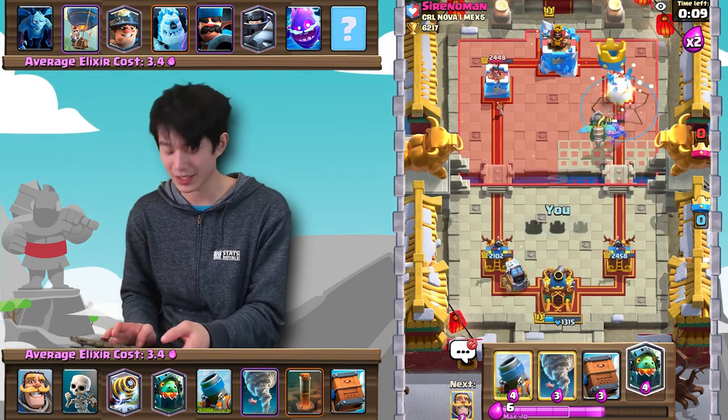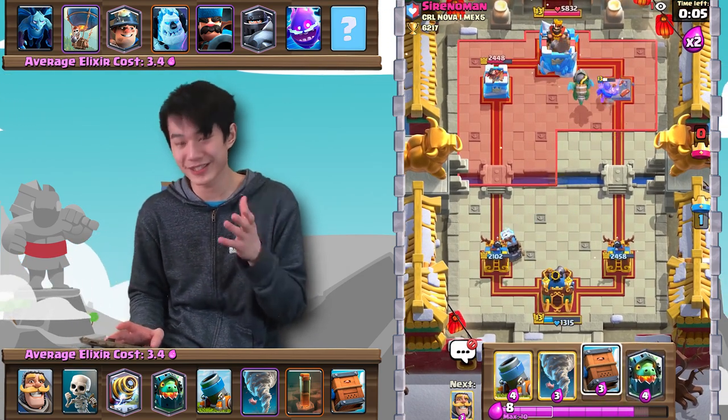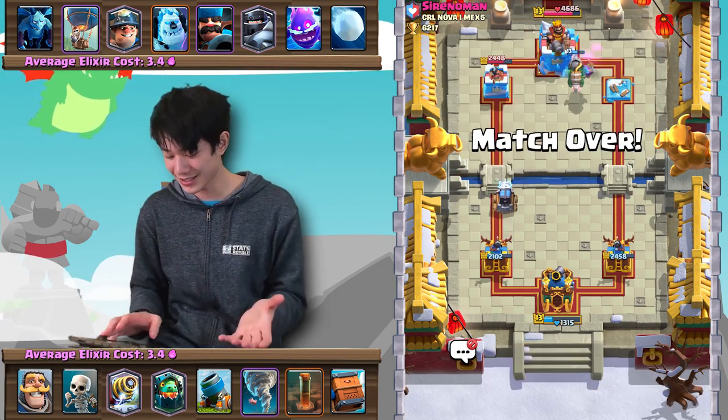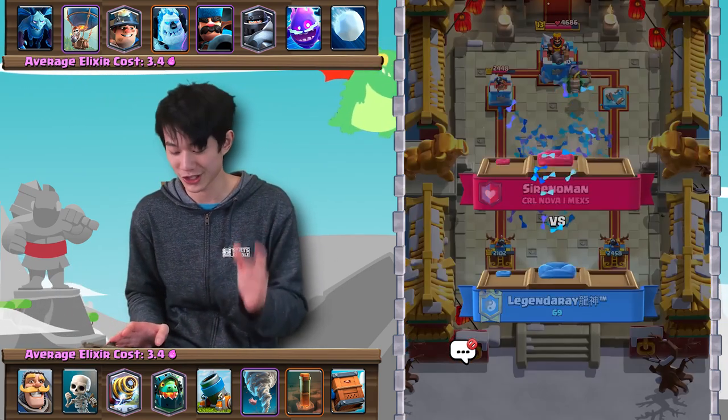As you can see it got a little bit sketchy, but here you just see the power of the Tornado. It not only pulled the Mega Knight, but it also pulled the Balloon to the King Tower, which essentially allowed me to pull off an insanely cheap defense.